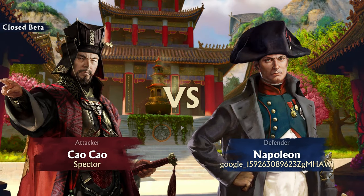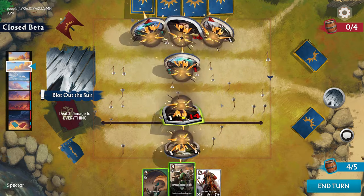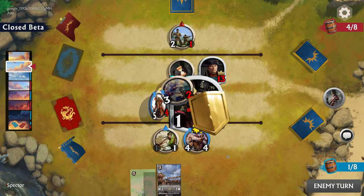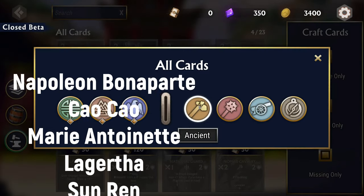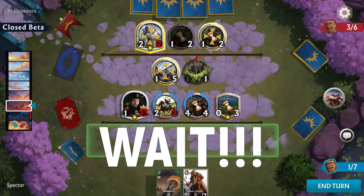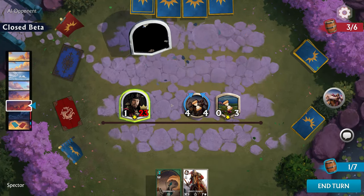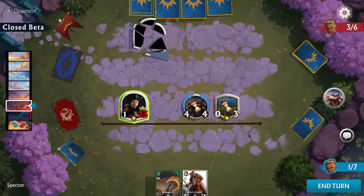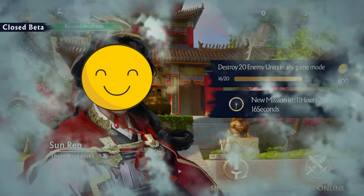A new Total War game has been announced, but instead of a historical or fantastical setting, we are getting a strategy card game called Elysium with a mix of historical characters and units spanning millennia. Please wait — before you say 'not another card game' and give up, let me show you a bit of it and tell you why this may actually be the one strategy card game you might just enjoy.